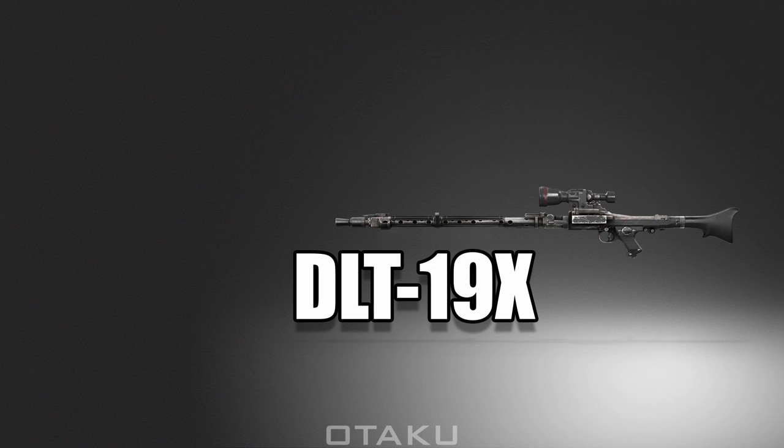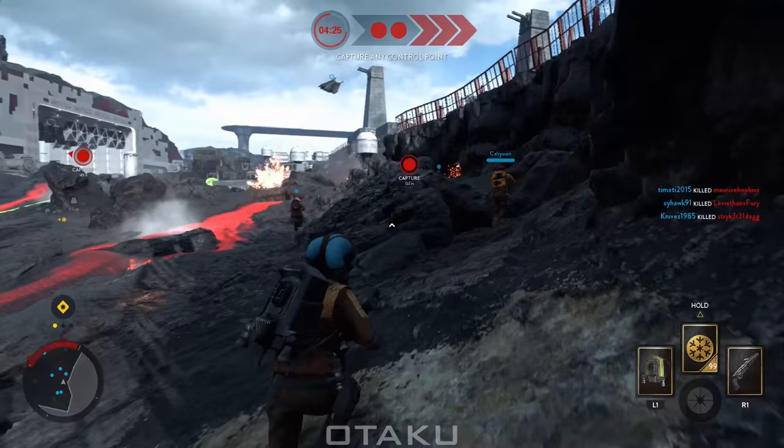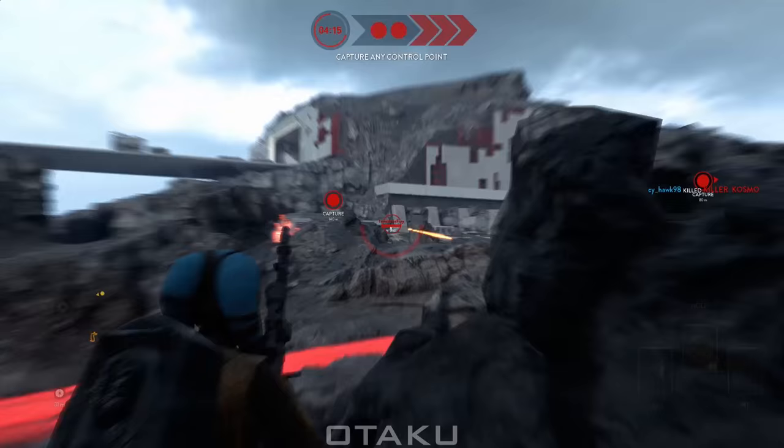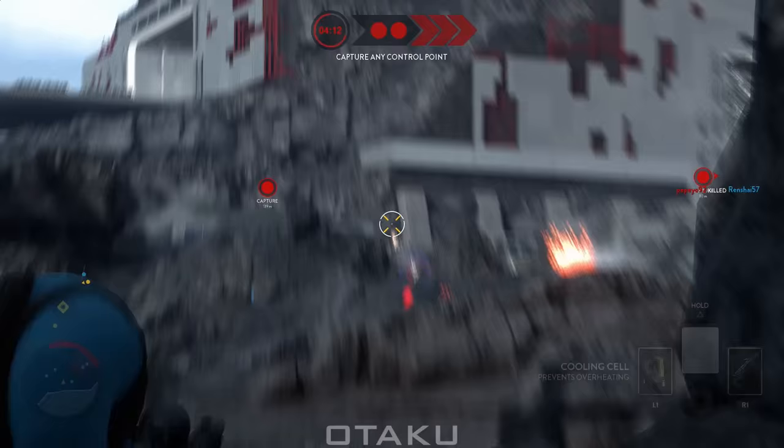Hello and welcome back everyone, I am the Otaku and today we are taking a look at the DLT-19X. The DLT-19 is one of two free blasters introduced as Hutt contracts during the release of the Outer Rim DLC. The 19X is a variation of the DLT-19 heavy blaster.